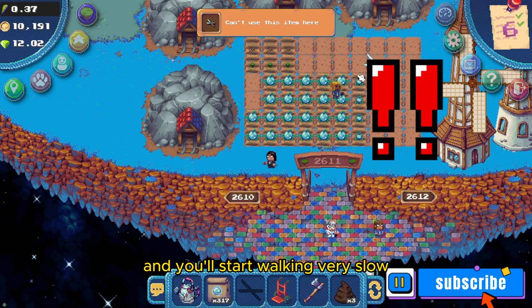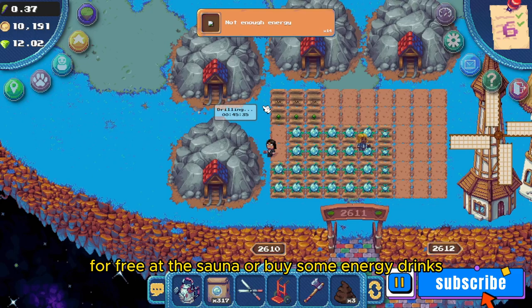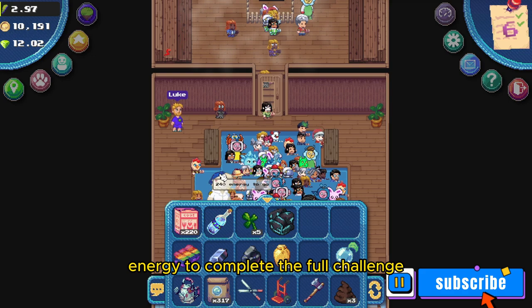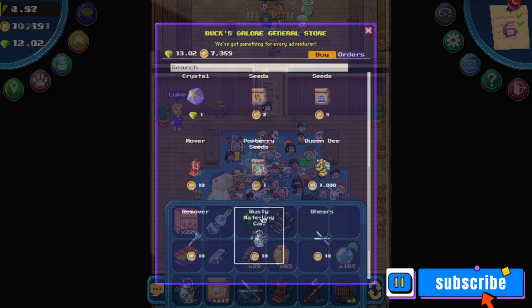At this point you want to either replenish your energy for free at the sauna, or buy some energy drinks. Even if you go to the sauna, it's likely that you won't be able to replenish enough energy to complete the full challenge. If you're like me and you don't want to wait, go ahead and buy some energy drinks if you have enough coins.